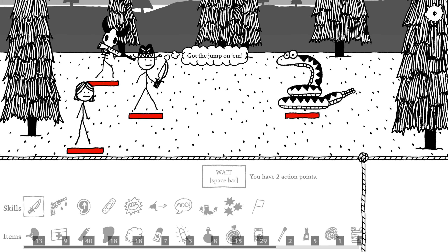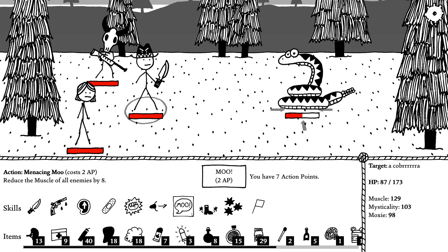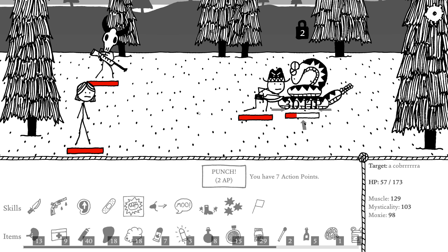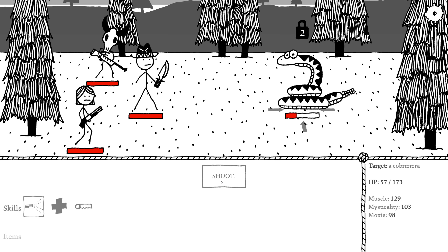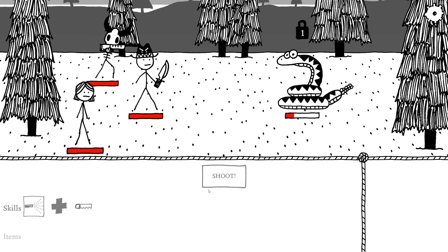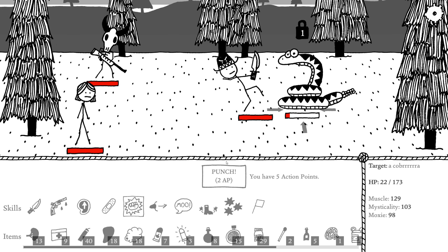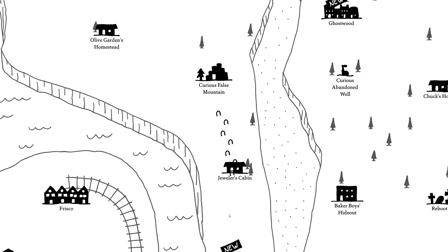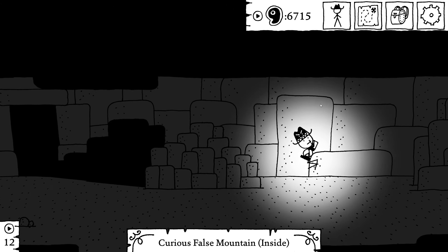Before we forget, let's go to Curious Falls Mountain. Another one of those freezing cobras. Two to five damage? Whatever — at least I can disable you. Got some more snake spleens.